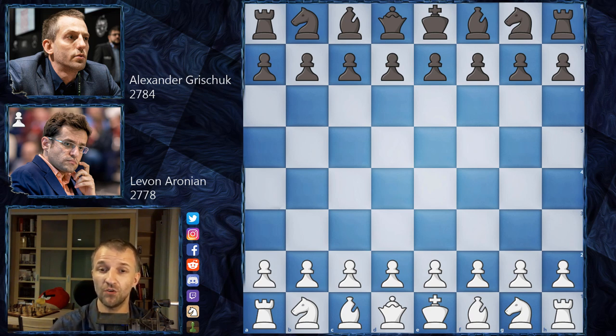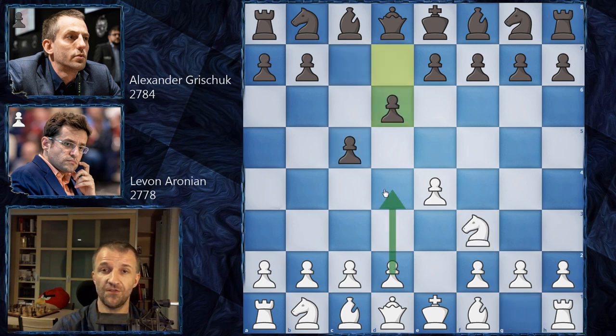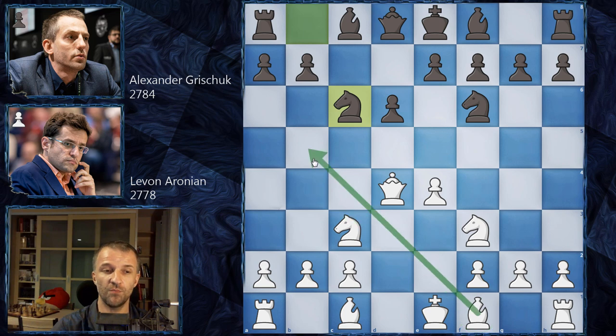Levon Aronian opens with e4, we have the c5 Sicilian Defense. Knight on f3, d6, and here — not d4, not bishop on b5 which was played a couple of times in this tournament, but knight on c3. Aronian goes for a sideline since he has to win. Knight f6, d4, c×d4, and not knight on d4 but queen on d4. Then knight on c6, and not bishop b5 — the sideline of the sideline of the sideline. Queen on e3 by Aronian.